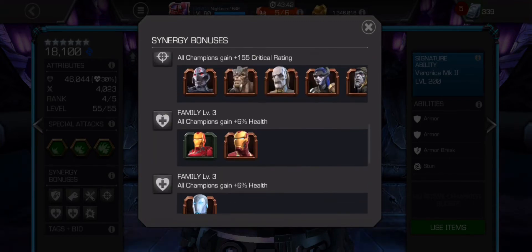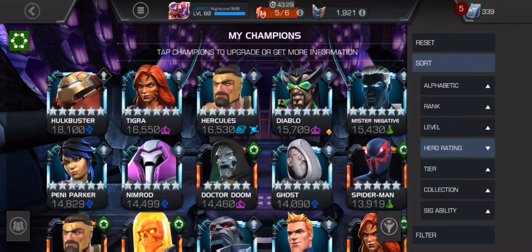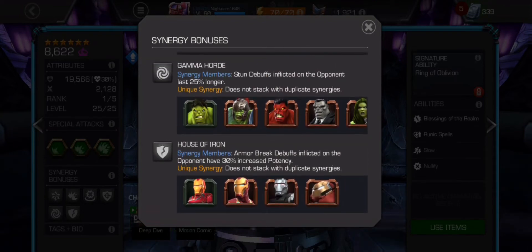There are some less useful synergies — family, enemies and rivals. Two other synergies I used with Hulkbuster: Sorcerer Supreme provides the House of Iron synergy, where armor break debuffs inflicted on the opponent have 30% increased potency. That's an extra 30% on top of the already massive 3,300 armor break, giving you roughly 4,300 reduced armor on the opponent.